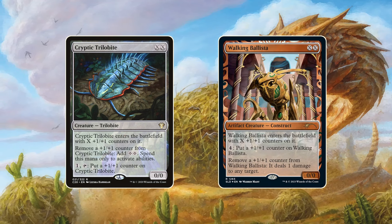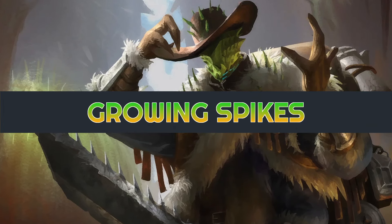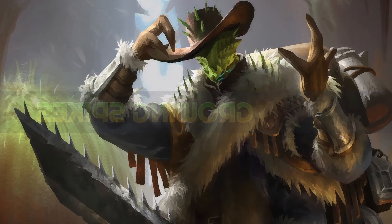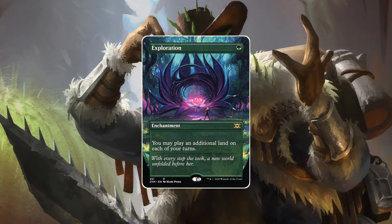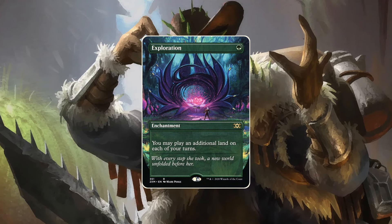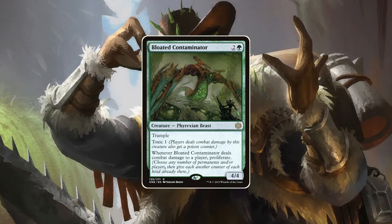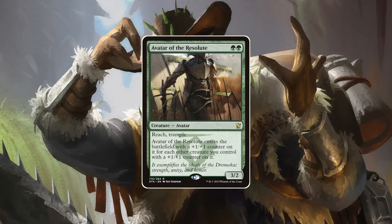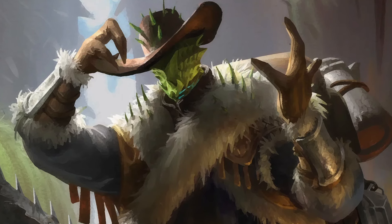Without further ado, let's have a look at some cards. Bristly's design offers two variants of this deck. We can either go wide by leaning into a land synergy and spells that ramp you up quickly, or we take a more aggressive approach and use our Cactus to develop big threats that beat down our opponent. For this brew, we're focusing on the latter variant.